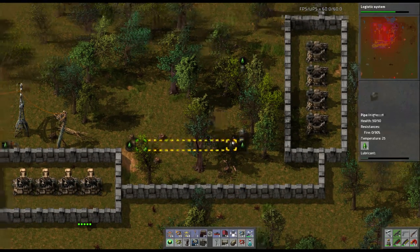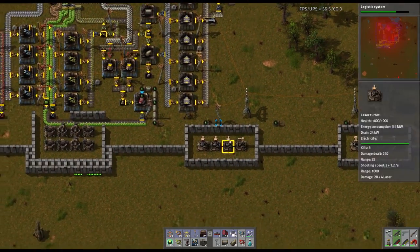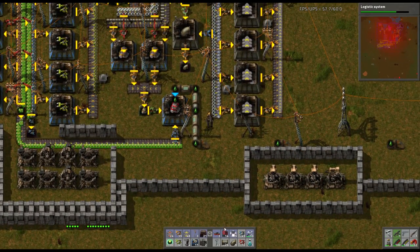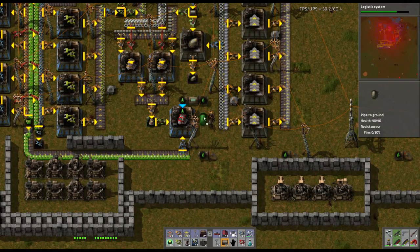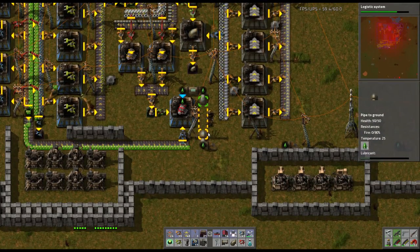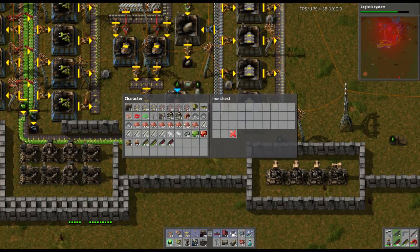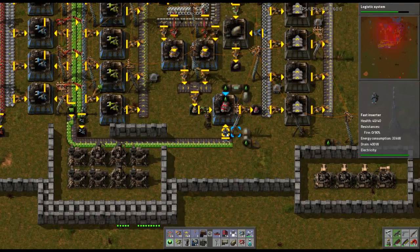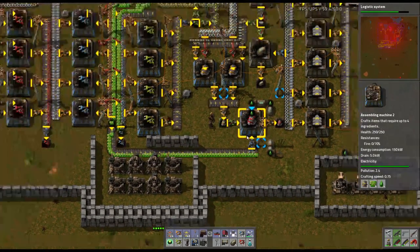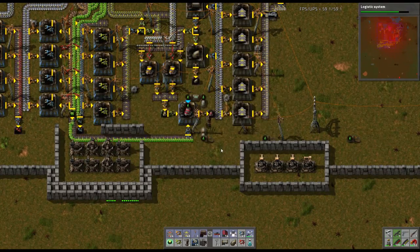Now we've got lubricant all the way in to our electrical engines here. We should be crafting them right now. Let's do pipe-to-ground right here. Now we can just say output to a box. We probably only need about 50 of these. Now we're crafting them. We should have a nice backlog of engines. We've been producing engines the whole time we were plumbing in the lubricant. Now we've got some electric engine units building up.